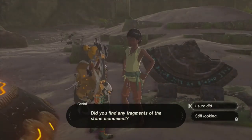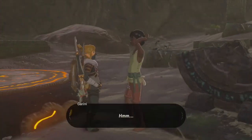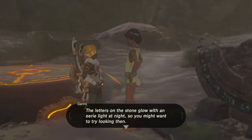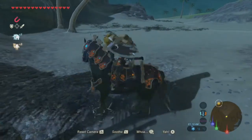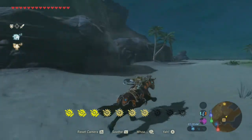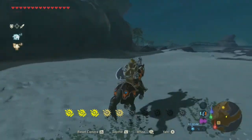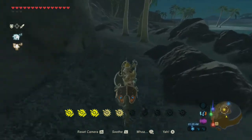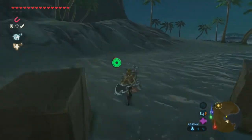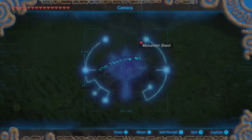Did you find any of the fragments for the stone monument? I sure did. Here's another one. Some of the fragments must still be missing, well keep looking. I imagine a fragment may have rolled down to the beach nearby. It just occurred to me that where I found it the first time wasn't necessarily an apt description of him saying it rolled down the beach - that's in the water, not the beach at all. So maybe he's still hinting me as to the first one. I'm going to go back because I've combed this entire beach. Maybe I need to actually be looking on the beach itself. Sure enough, I found it. He was hinting me as to where the first one was supposed to be the entire time.